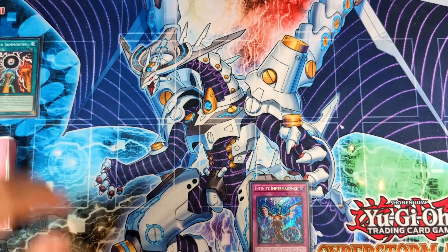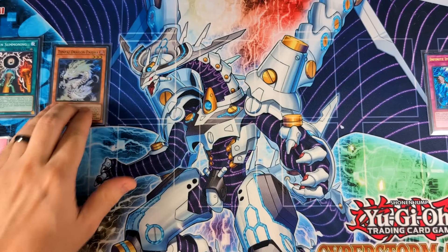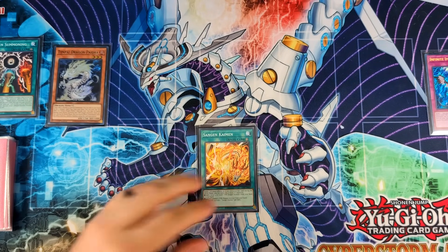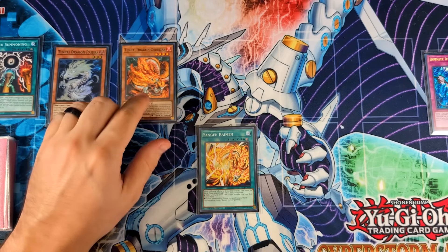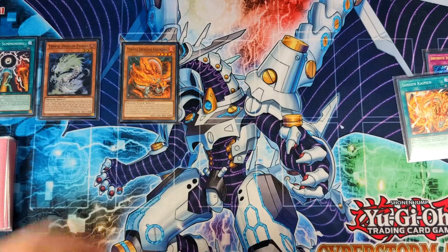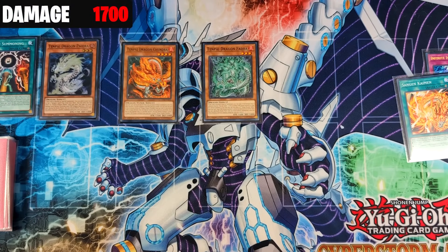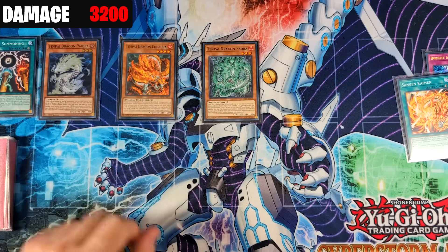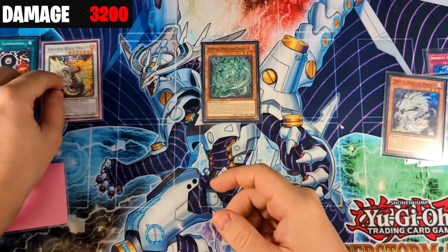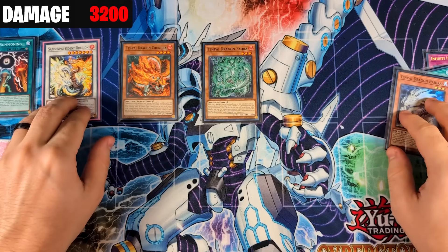As for going second, the most common line you're going to see is the 30,000 damage combo, which can be accomplished with the field spell and any discard. You activate the field spell to add Pydra from deck to hand and discard a card, then normal summon Pydra and use the effect to add Kaiman from deck to hand. You go to the battle phase, activate Kaiman to add and summon Chandra from your deck. You attack with Pydra and trigger Chandra's effect in the damage step to summon Fadra from the deck — because this is done in the damage step it can't be negated with Ash Blossom.